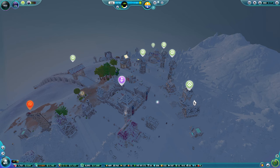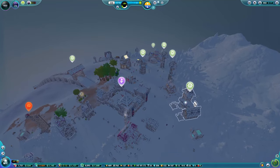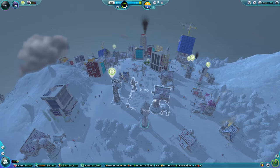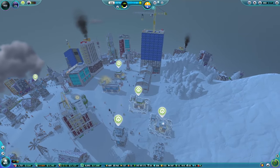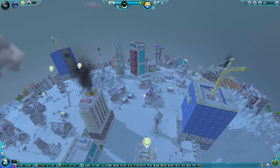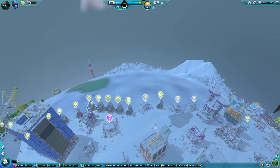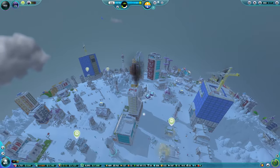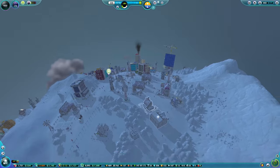From here we can see many upgrades that we have to get done. The bridge over there needs an upgrade, there's a police station that needs to be upgraded, the defence towers, the wind turbines, there's a cement factory, another wind turbine in the middle, the plank and brick places, and down by the water all the water pumps need upgrading.